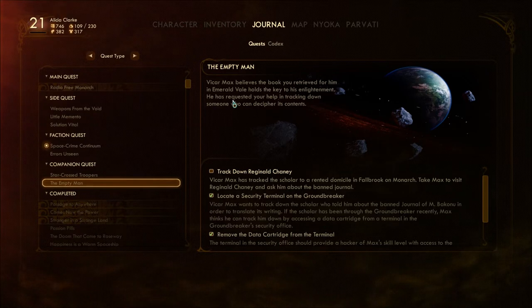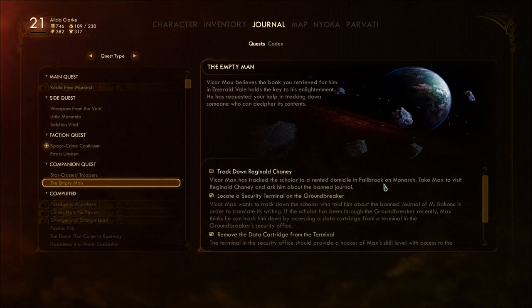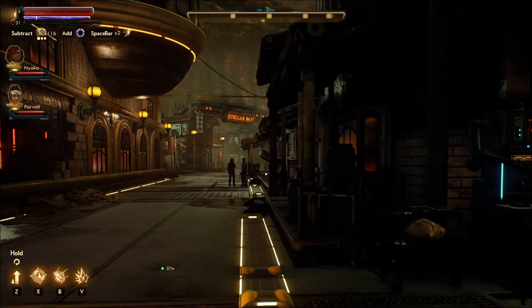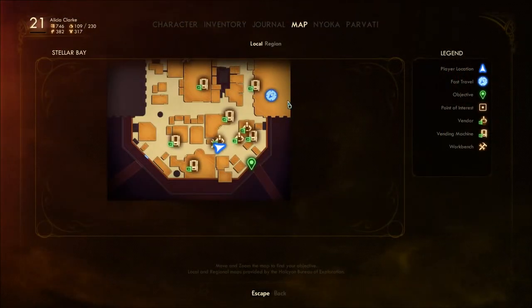So I bring Vicar with me then? He believes the book he retrieved in Emerald Vale holds the key to his enlightenment. He's requested my help tracking down someone who can decipher the contents. Vicar Max has tracked the scholar to a rented domicile in Fallbrook on Monarch — take Max to visit Reginald Chaney and ask him about the banned journal. We can't do it without Max, so we might as well head back and get him.